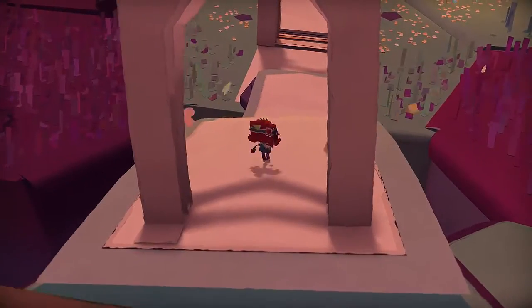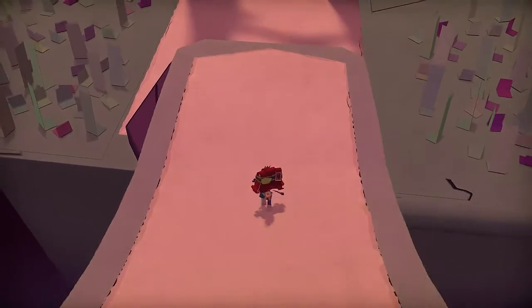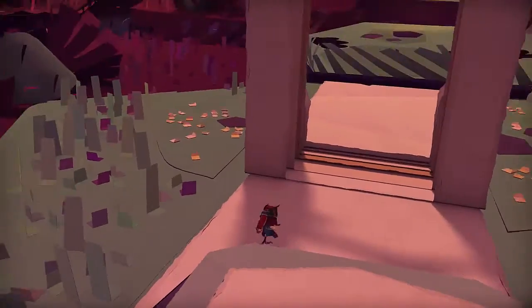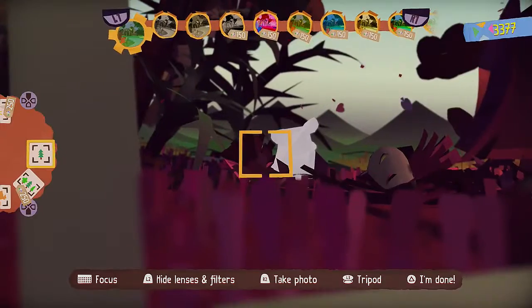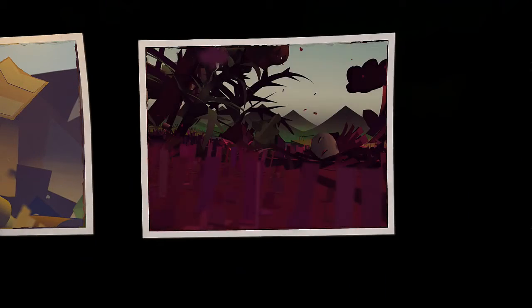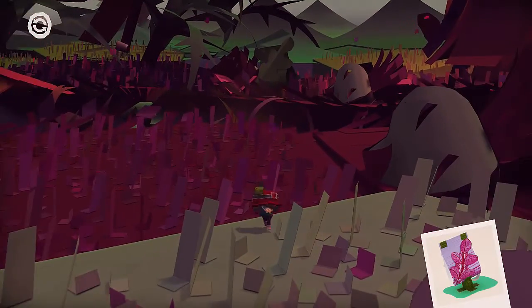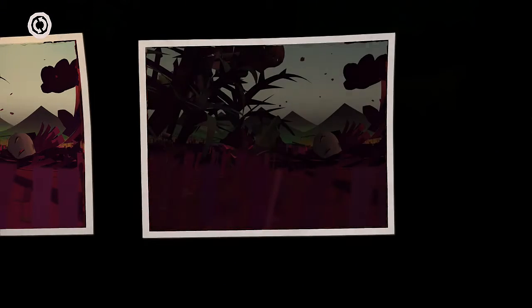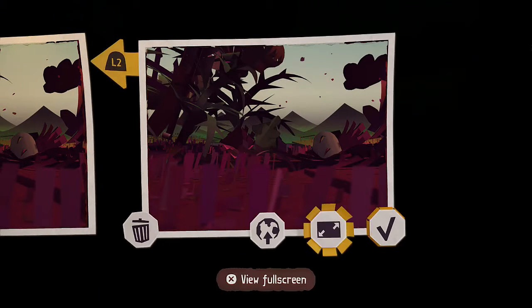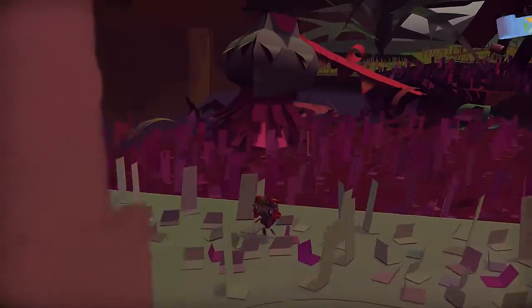Did I roll away a gopher just then? Did a gopher just fall away? I feel like that just happens — I'm sorry, gopher. Hi there! Bam — papercraft! Nearly missed it. Did I not save that? Oh no — pressing circle just saves it automatically I guess. Okay.